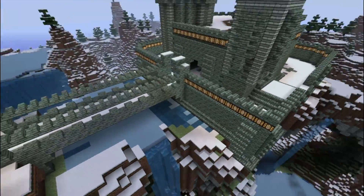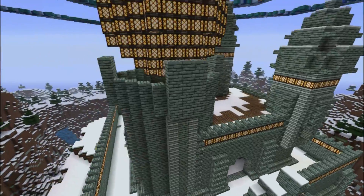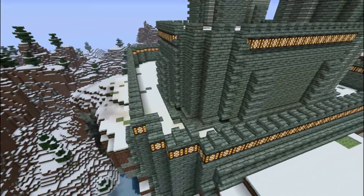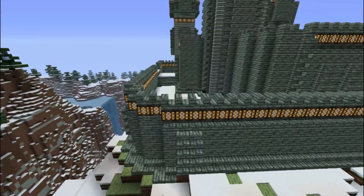I built the bridge, I built the water there, I made the outer wall, I made the inner wall, I made two more towers, I made the glowstone. I used a lot of steps — I think it looks really nice.